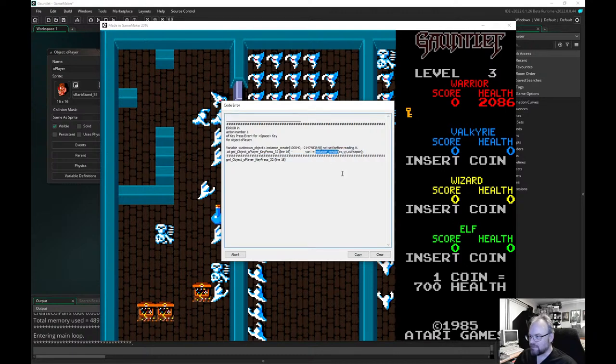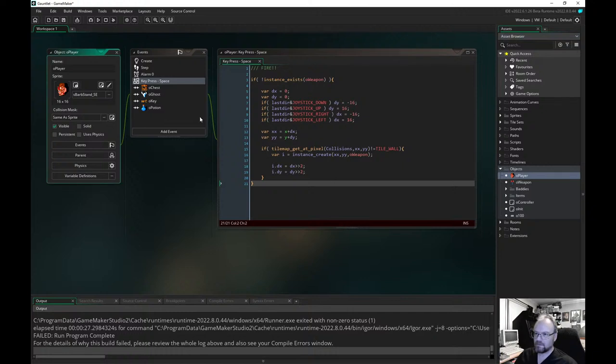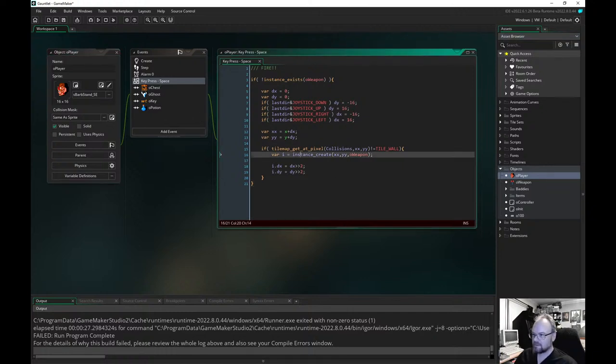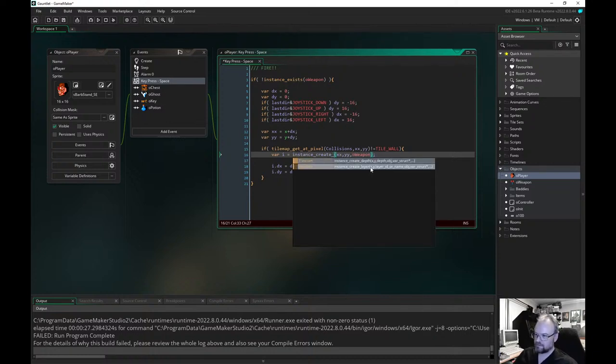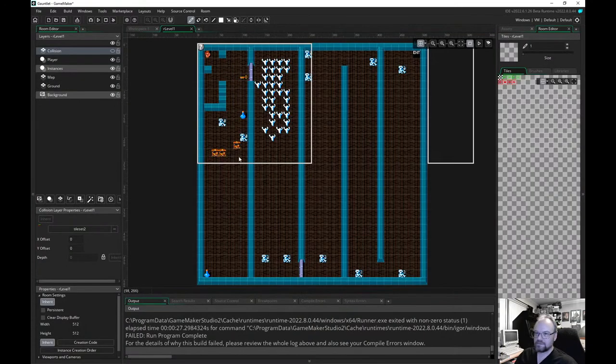I think the format of that isn't what I think it is — I've heard that bug in something else. Player — instance create. There is no instance create anymore, it's instance create layer or depth. So this one was done in the early days of GMS2, more as proof of concepts than anything else. We'll create it in layer...